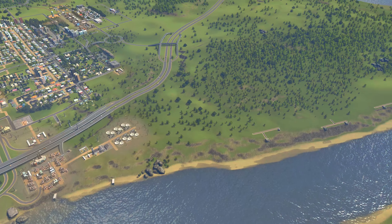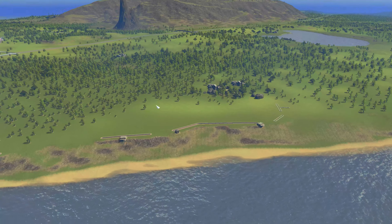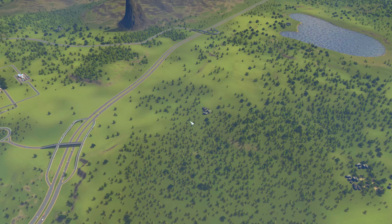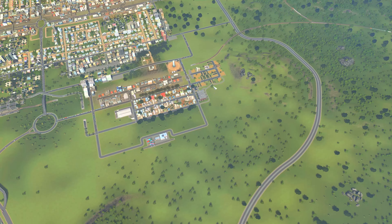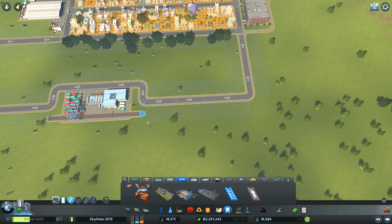Did I miss maybe another train line elsewhere? What is this stuff - they look like bunkers. They fought a war here apparently and they never rebuilt. Okay, so nothing to do about that - there is no train line here so I have to connect this one to that one. It's not really an issue.